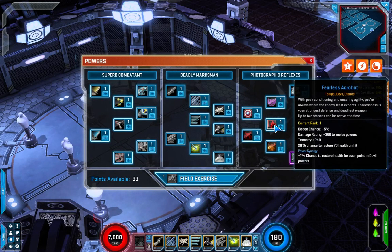Next up we've got Fearless Acrobat — gives you dodge chance increased by 55%, damage rating increased for melee powers, tenacity, and a 28% chance to restore 70 health on hit. Power synergy: one percent chance to restore health for each point in devil powers.